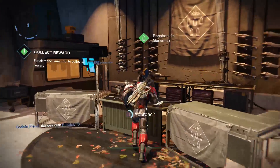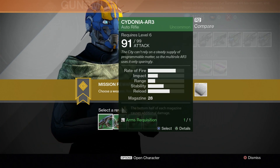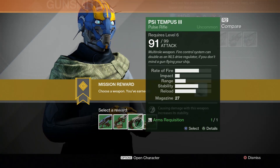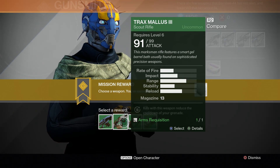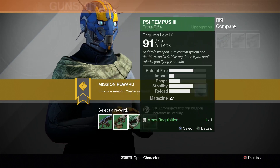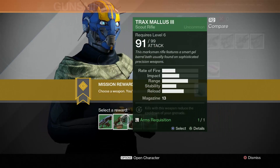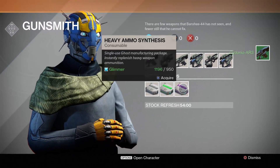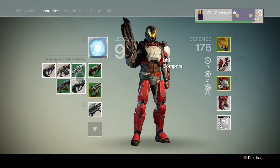Hopefully it's something good. Guns keep getting better and better — 91! Well, this is an auto rifle, this is a pulse rifle. I don't want the scout rifle — I believe that's single fire, I do not want that. I think I'm gonna go with the auto rifle. I love auto rifles even though I'm having fun with the pulse rifle. Heavy ammo is so expensive, my goodness. Let's throw this 91 on, replacing my 81.